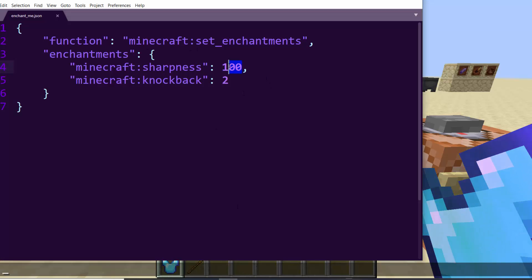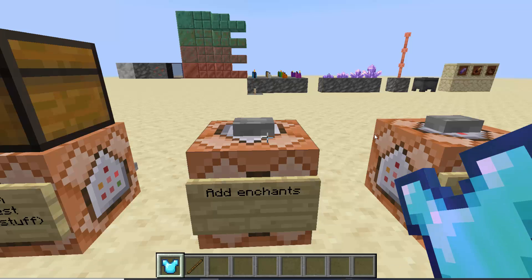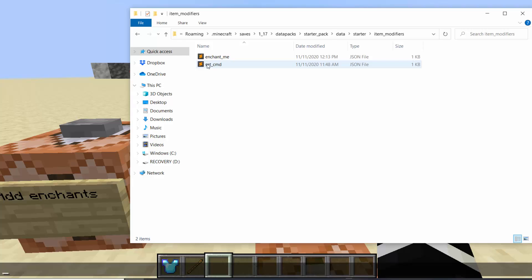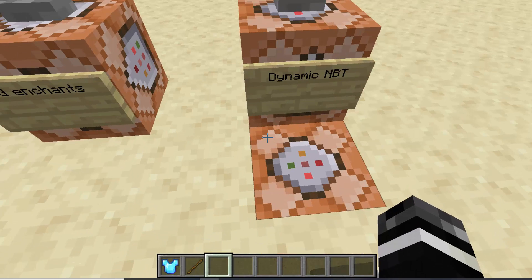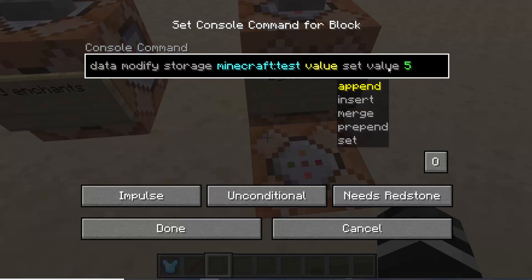They added a few new features to loot tables that also apply to item modifiers. One new feature is 'storage', which allows you to access information from a command storage when copying NBT. You go to a storage, copy NBT from there, and the operation lets you pick your source — it comes from a value — and you put that on, say, custom model data. You can replace, merge, or append from the storage to the item.